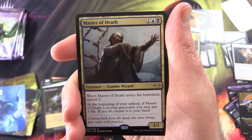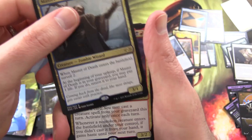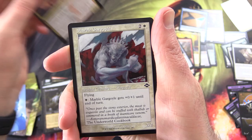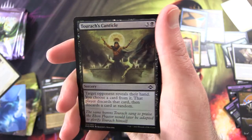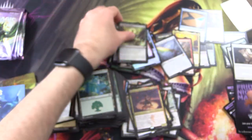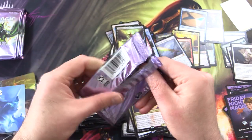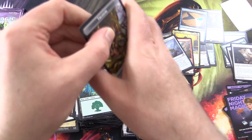We have Master of Death, a zombie wizard. Chainer, Nightmare Adept — the Muppet Hands are kicking in. Marble Gargoyle, Foil Turox Canticle. And nothing from the list — come on, surely we haven't run out. They were clumped near the beginning and they misled us. Some cool treasure there.